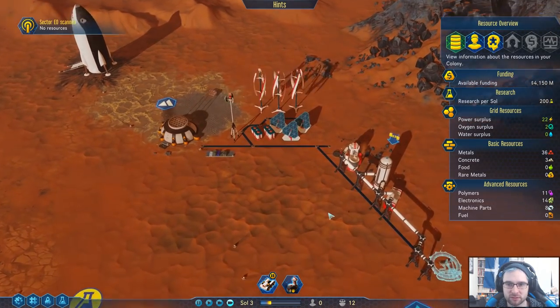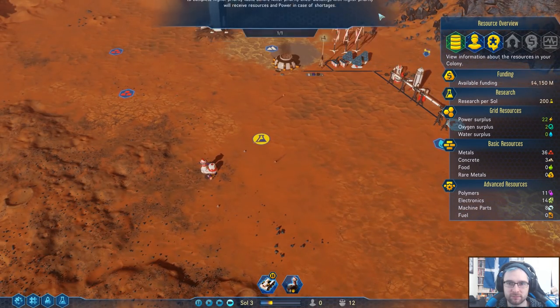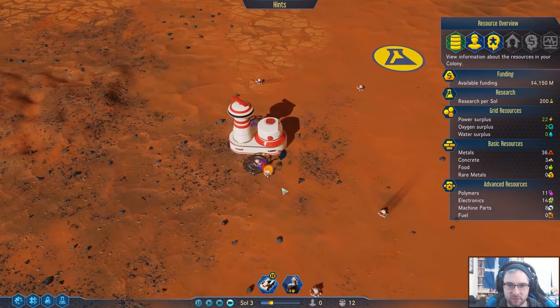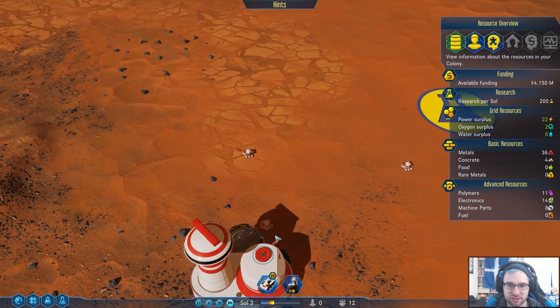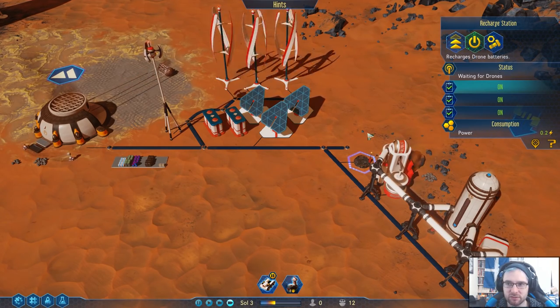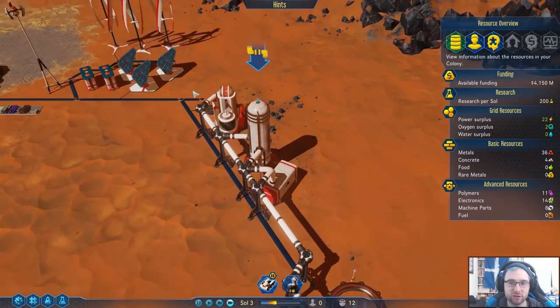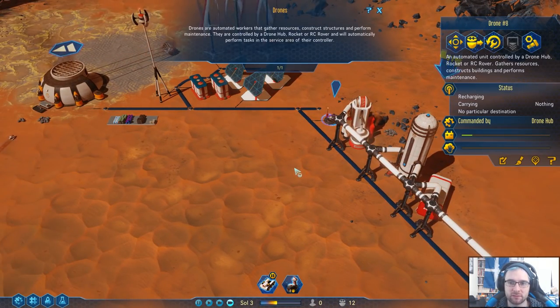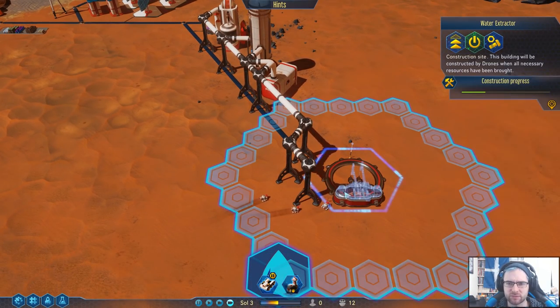I need one more. You're recharging. No one's using this one up here? I made a recharging point just for you. I could increase this priority — there we go. In theory, they should just use the closest one, so that should be fine.